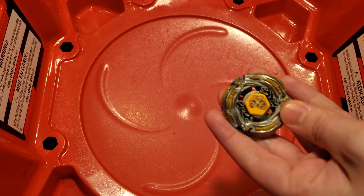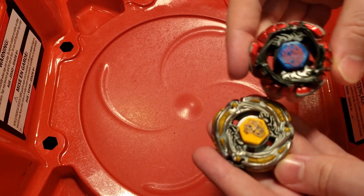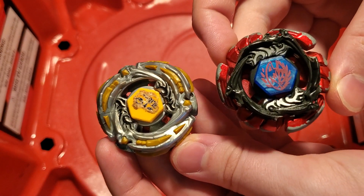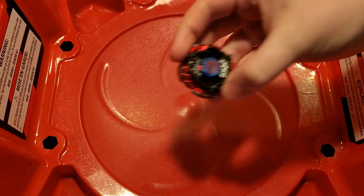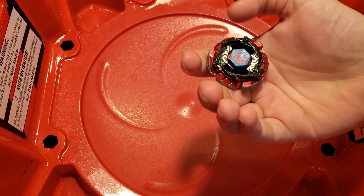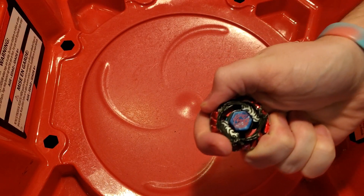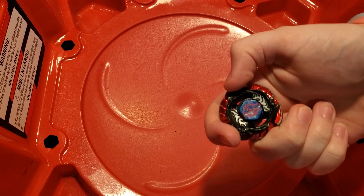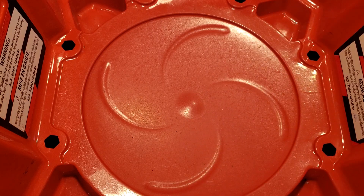So what we did was, we took a Meteo Eldrago wheel and then we cut it down — a lot. And this will now fit on Lightning or Meteo. The combo for it — I'm not sure what I'm going to call this. For now we're just going to call it Lightning Eldrago. It uses the spin track from Poison Serpent and the Quake Performance Tip. Let's do a quick little test.